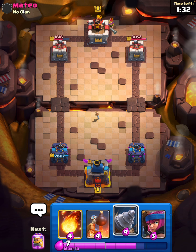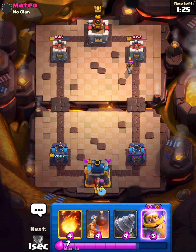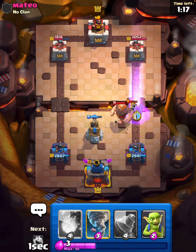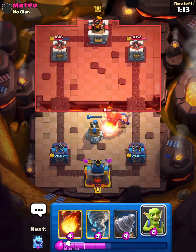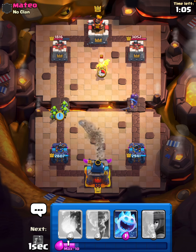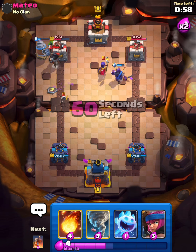He's gonna musketeer in the other lane and we're gonna try to draw out the arrows again. Bomb tower over here - he arrows. That's fine. We will drill in goblins here and he has the dark prince up top so our goblin will lock on tower.